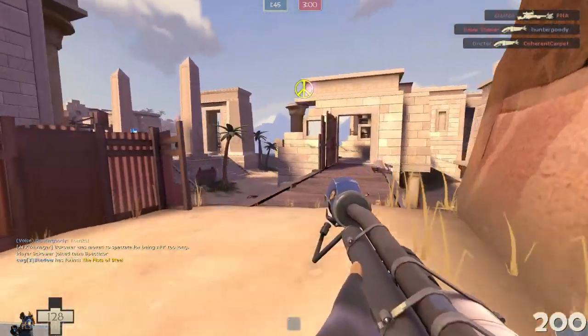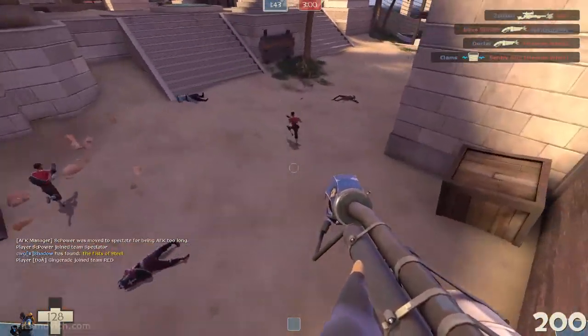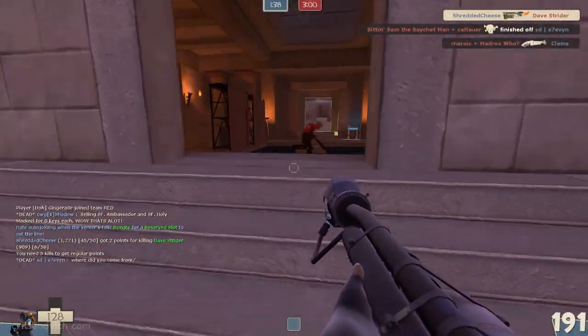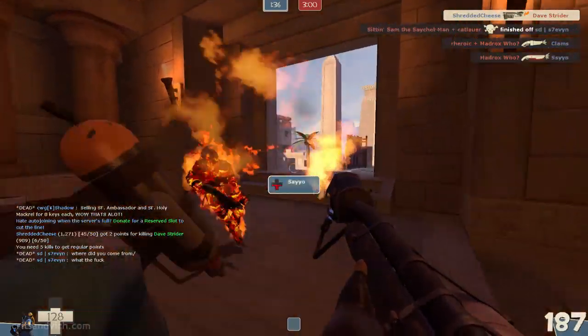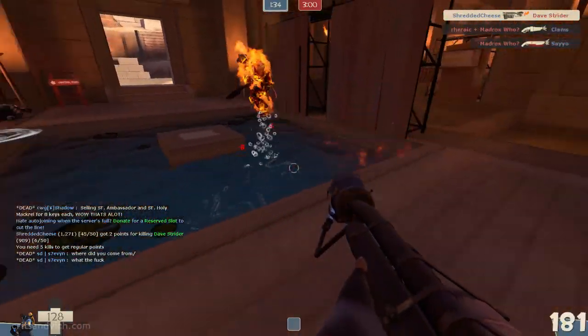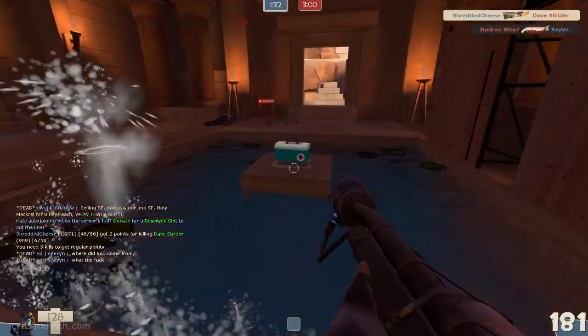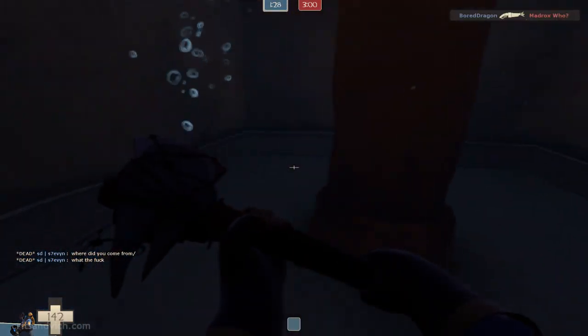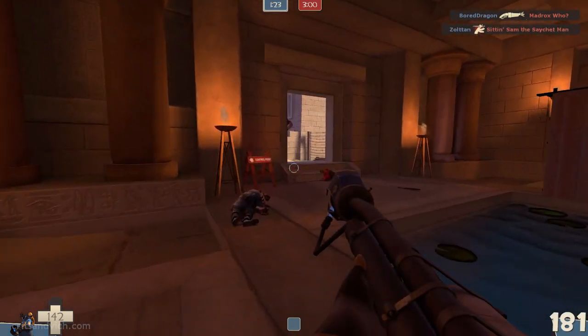You cannot just charge at people anymore. You have to use the Backburner as if you were a spy — play Backburner Pyro as if you are a spy with no disguises, because it's pretty much the exact same thing. You're going to insta-kill people from behind with this thing. It's going to take you less than two seconds, less than one second in a lot of cases, to get a Backburner kill from behind.